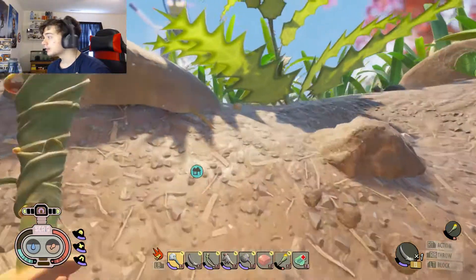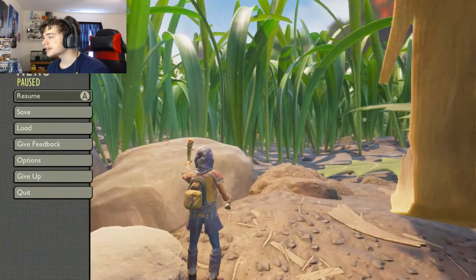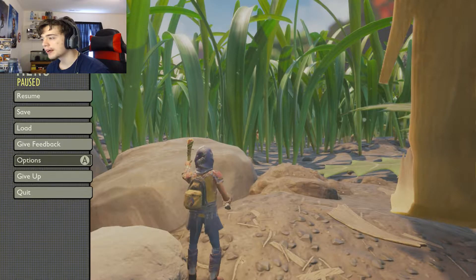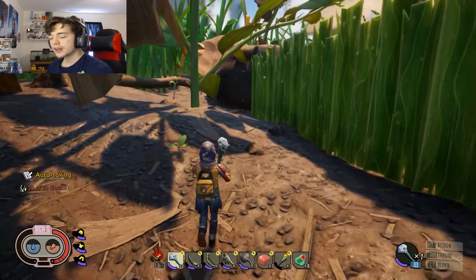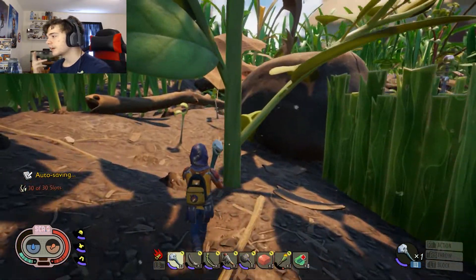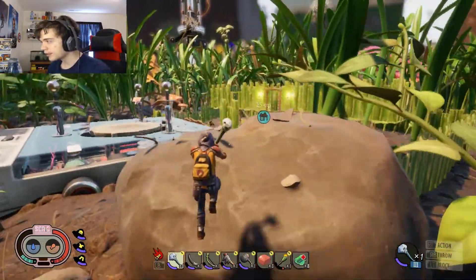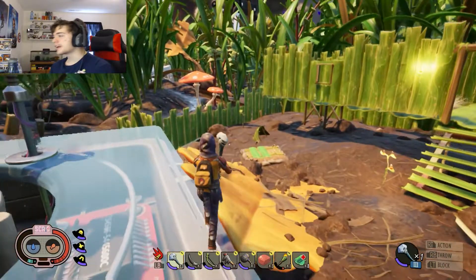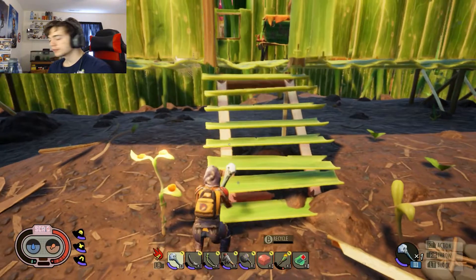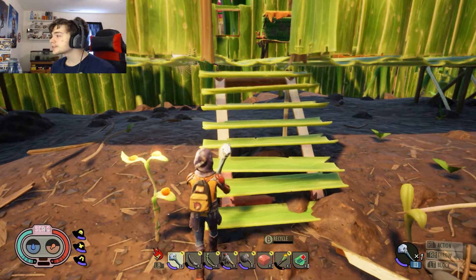That's it for this cave — we got the quest done, we got the cave explored. That might be it for this episode guys. So we killed a wolf spider, got stuff from Burgle, explored a cave, made the best armor in the game right now, found a new scab. I think this is a pretty successful episode.